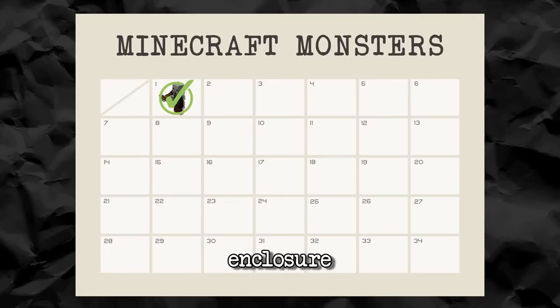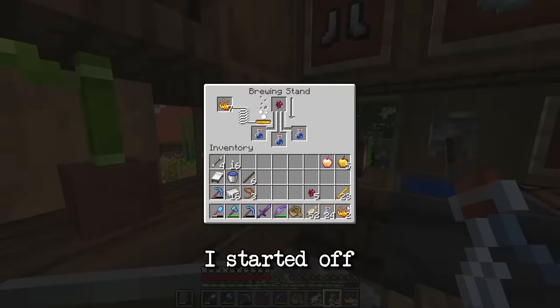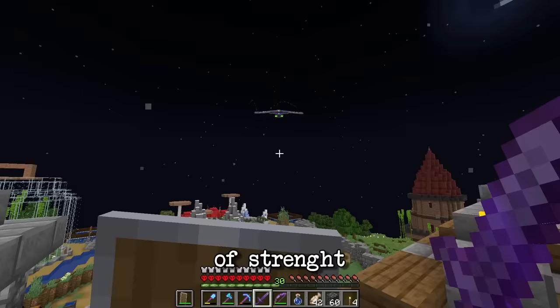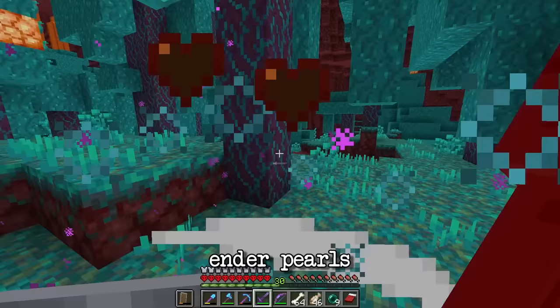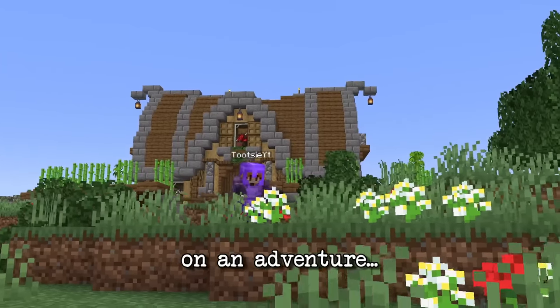Now that the pillager enclosure is done, let's defeat the ender dragon. I started off with all the preparations — I brewed some potions of strength and slow falling, gathered plenty of enderpearls, and finally it was time to set out on an adventure.